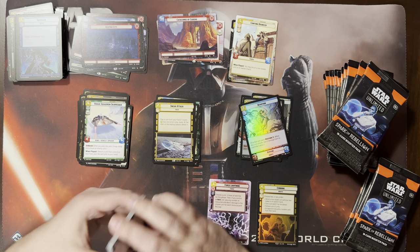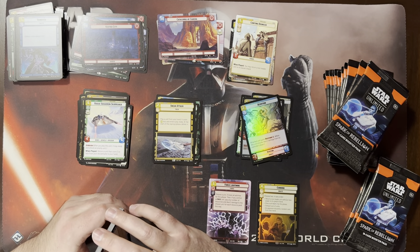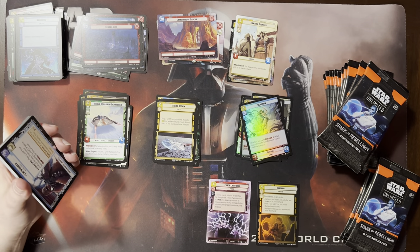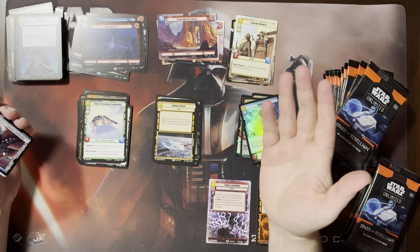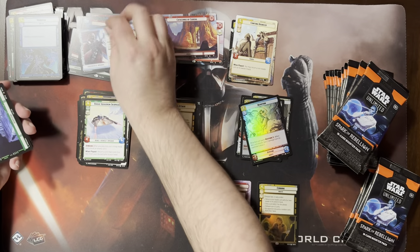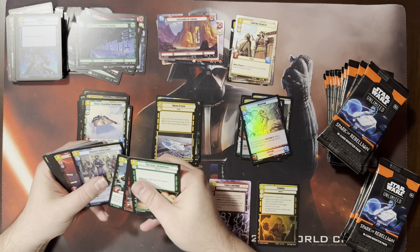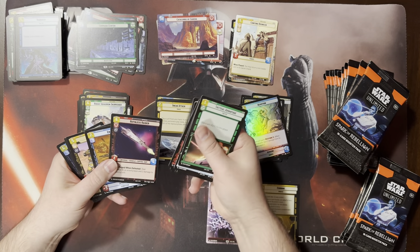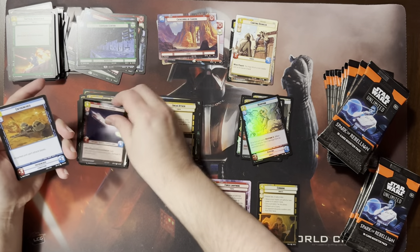I feel like the way to win Twin Suns is just to Sneak Attack Redemption, because then you heal damage from your base that your opponents won't see coming. Do we have ways of returning our own units to our hand? Like if you Sneak Attack something in — like Bright Hope — sneak something in and bring it back to your hand so you don't defeat it, preserving card advantage. It's a good idea.